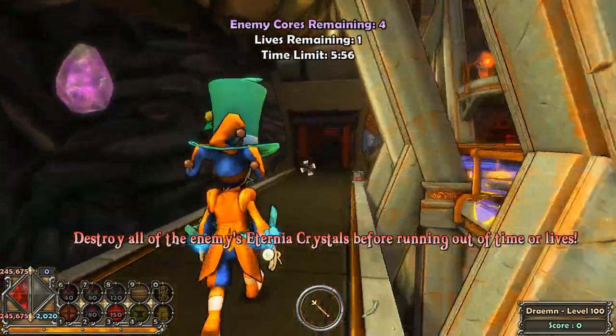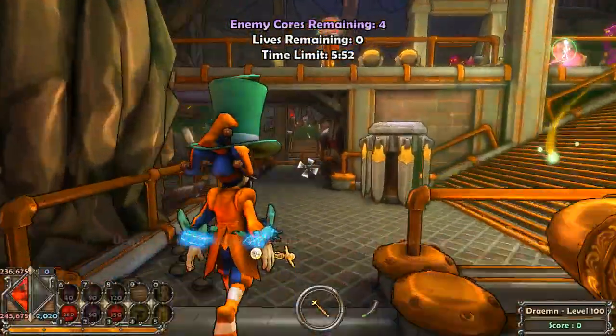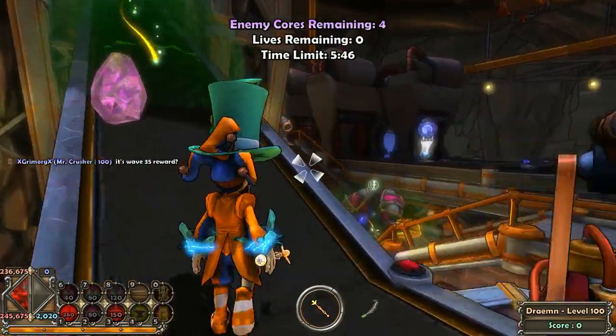Okay everybody, let's see if we can give a run-through, kind of quick tutorial about how to get through all the good crystals here. I'm going to show you a few shortcuts of the trade. So the first thing you're going to want to do is jump onto this conveyor belt. I'm going to be heading over to this north crystal right away.